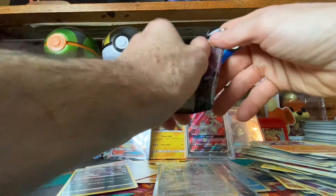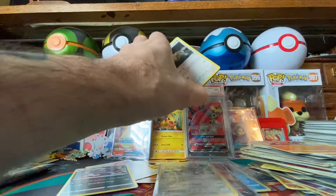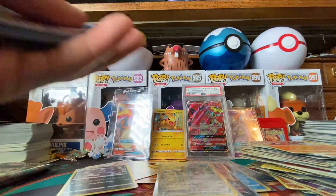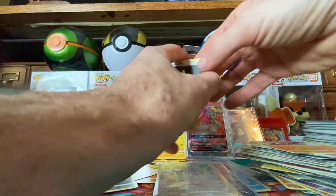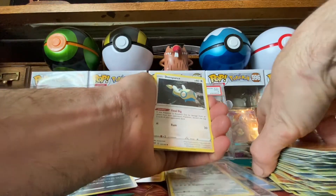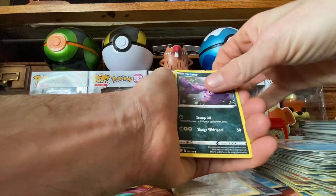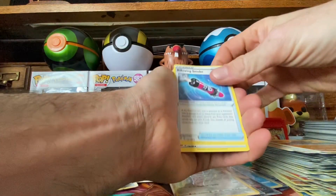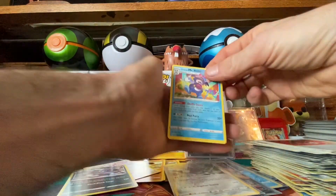It's going to be a big opening for this channel — the first big opening. We did that hundred packs when we hit a hundred subscribers. One, two, three, four — we hit our goal mark on the views of the Darkness Ablaze booster box. So we're going to have that big opening of the Darkness Ablaze booster box case! Mr. Mine, Grimer, Clink, Lightning Energy, Dugtrio, Blowin' Smoke, Heat Energy. Viva — reverse holo, and for the rare a non-holo Mr. Rime.